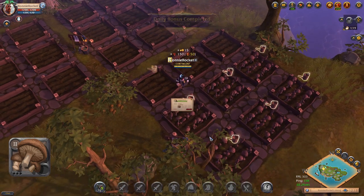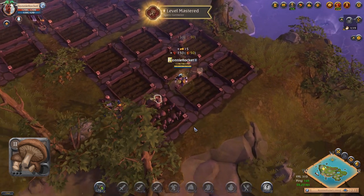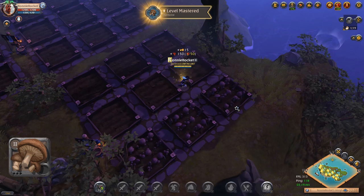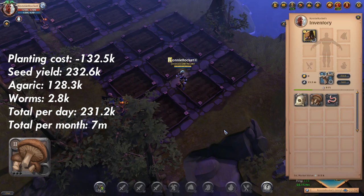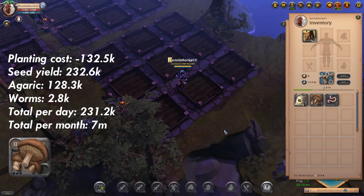Here we are with our first herb which is Arcane Agaric. One Agaric seed is going to cost you 2,945 silver, which means you will need an initial investment of 132.5k to plant 45 patches. From this unwatered agaric I got back 404 agaric, 7 agaric seeds and 10 earthworms. So Arcane Agaric without focus has made us a total of 15.2k per day which works out at 462k per month. With focus I got back 414 agaric, 79 seeds and 14 earthworms, making a total of 231k per day which works out at 7 million per month.